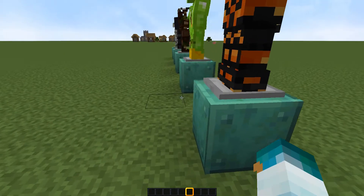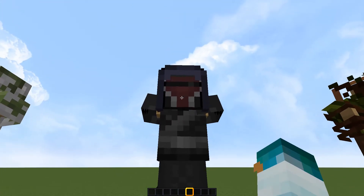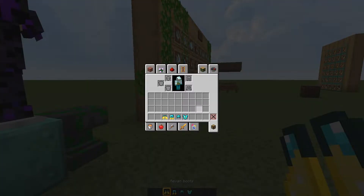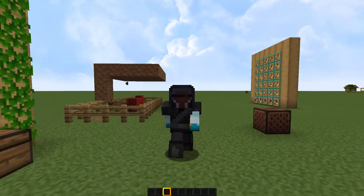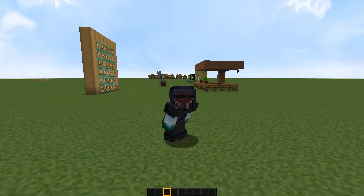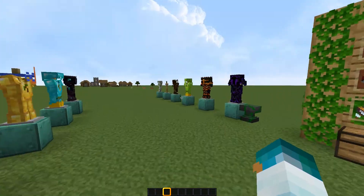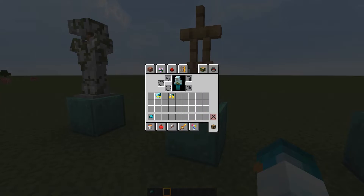Now this is my favorite — for Star Wars fans out there, you'll understand. If you rename diamond armor to 'Revan' — Revan helmet, Revan chestplate, Revan leggings, and Revan boots — you will get the armor of Revan himself from the Star Wars Legends comics, who is one of my favorite characters in the whole Star Wars universe. It's not exactly an easter egg, it's more of a 'hey, Tropical Pack loves Star Wars a bit too much, so why not implement the Star Wars armor in there.'